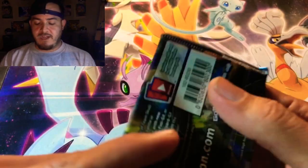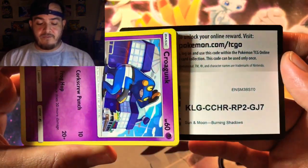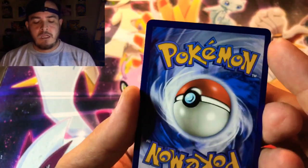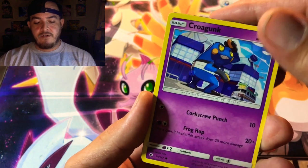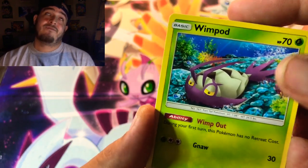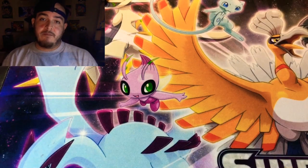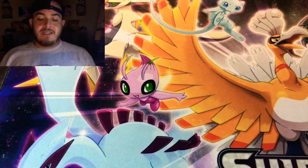Let's open up the Burning Shadows and save Vivid Voltage for last. Right after this I'll tell you how to win that Target gift card — you can get yourself some Vivid Voltage or whatever you want at Target, just something to give back for supporting the channel. We got Fire and Steel energy, Charmeleon, Porygon2, Simisear, Croagunk, Togademaru, Wimpod, Alolan Vulpix, Meowth, Toxicroak, and on the end a Golisopod GX — always Golisopod in Burning Shadows!